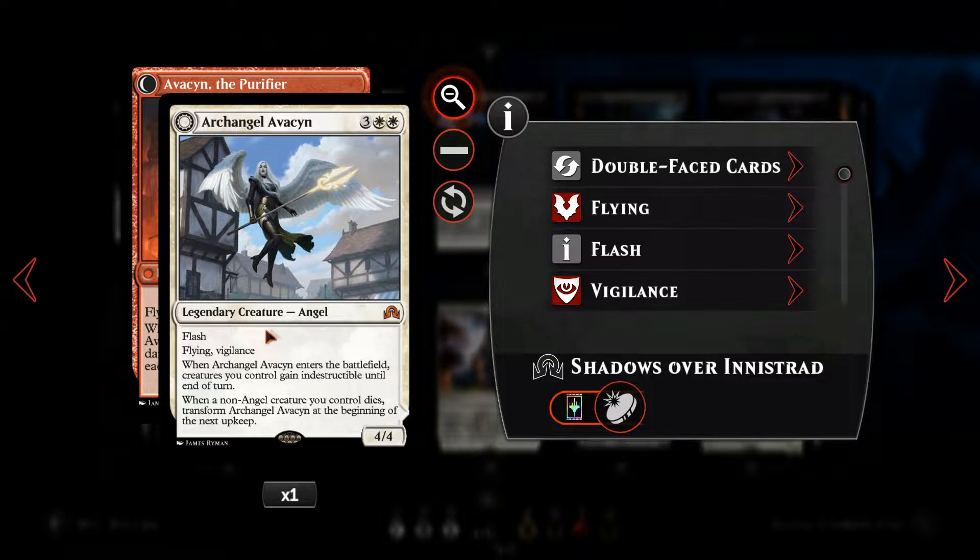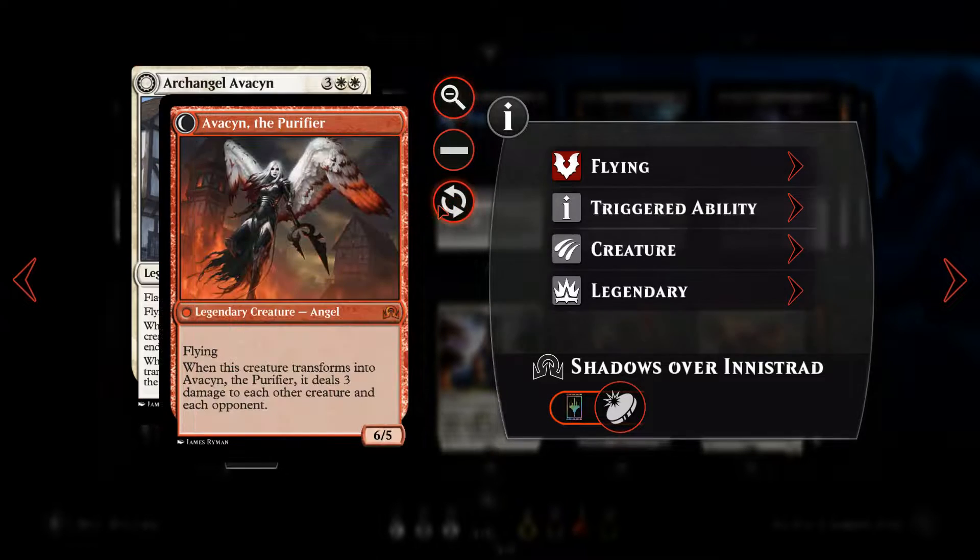Then we've got Archangel Avacyn — a five-mana angel with flying and vigilance, a 4/4. You can flash her in on your end step or your opponent's end step. When you do, all creatures you control gain indestructible, which is nice for preserving some of our tokens generated with Nissa. Also, when a non-angel creature you control dies — and it can be a token — you flip her over to become Avacyn the Purifier, a 6/5 flyer. When she transforms, she deals three damage across the board, including to our opponent's face.